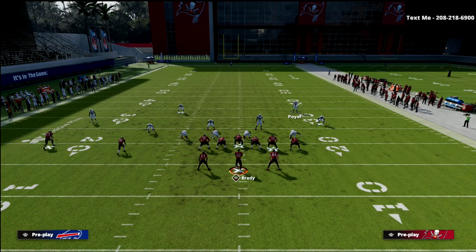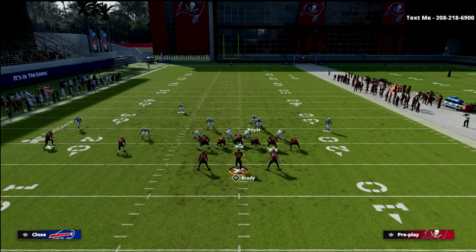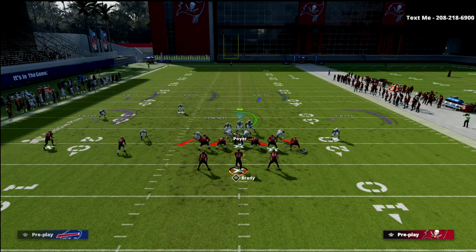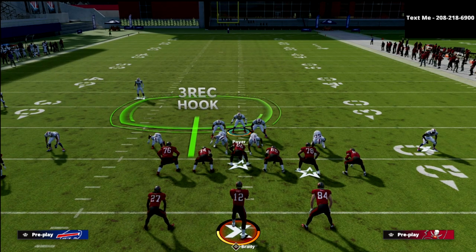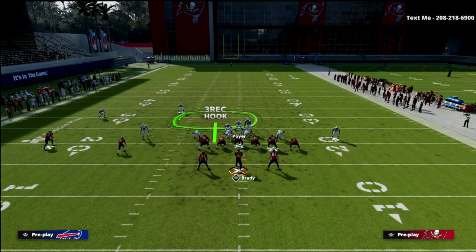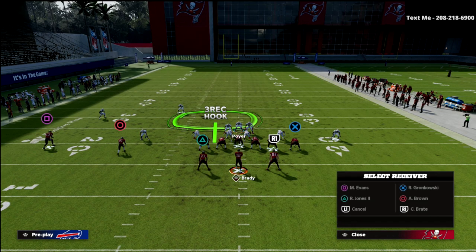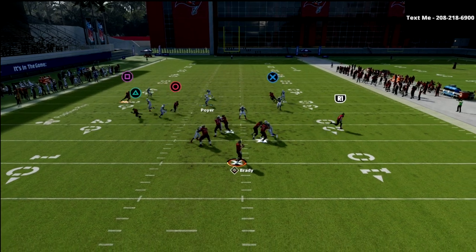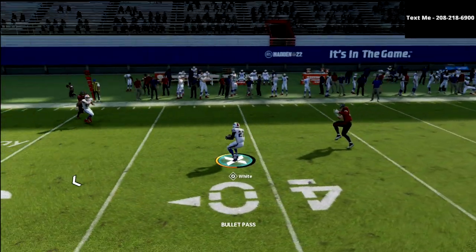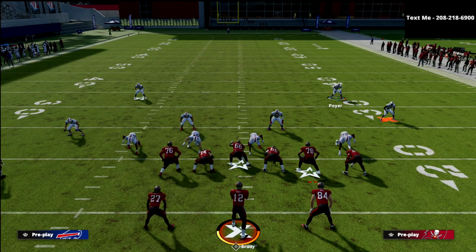Another thing I like to do — if I'm really locking in against this — is simply man up the tight end manually. Then run your adjustments as usual, because there's no reason for that outside corner to work in relationship with 84. He's only looking at the tight end, and he's not really going to help against any crossing routes anyway — that's the poach defender's job. Now you've got man coverage on the tight end, and if you've got a good corner, he might be able to make a play.